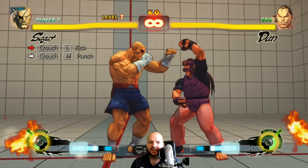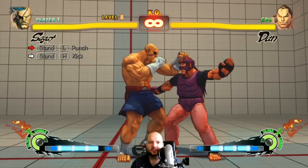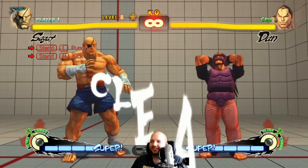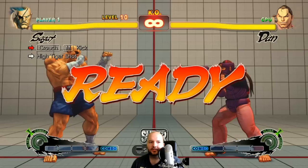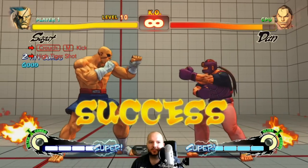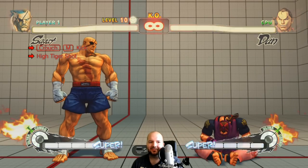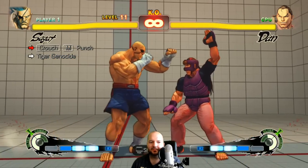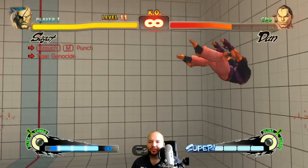Tiger cannon — sick looking ultra. Alright, link time. Easy, first try. Second try, not bad. Nice little special cancel. Easy. There are 24 of these, right? Honestly, I kind of love Sagat in this game. Even though he's like a hated character, I really enjoy playing him. Quick little super cancel.